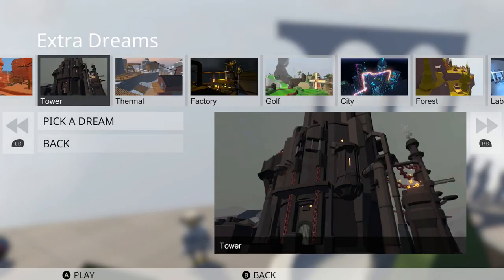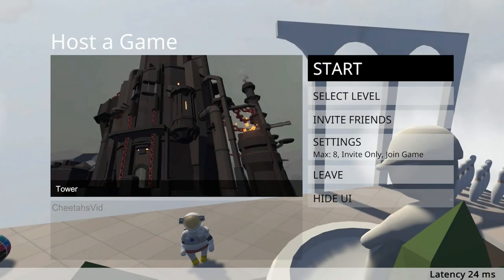What's up guys, Cheetah here, and today I'm bringing you an achievement walkthrough for the new tower level that was just added in Human Fall Flat. I'm going to walk you through the level and show you how to get all four of the new achievements.